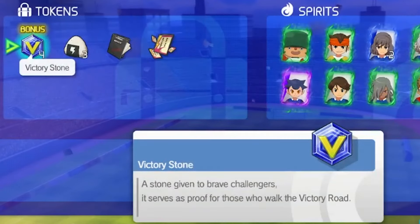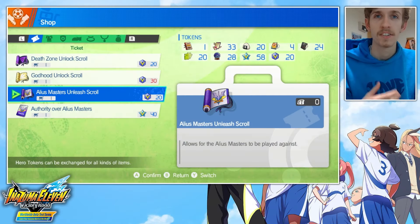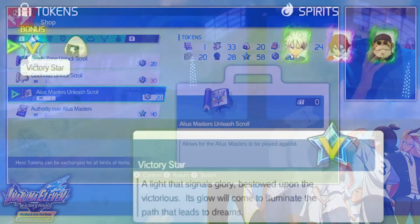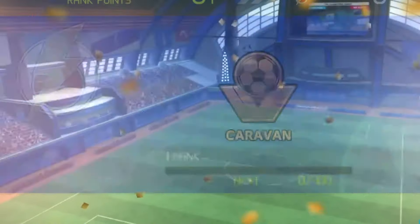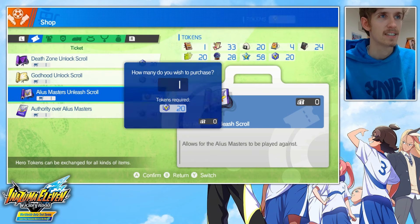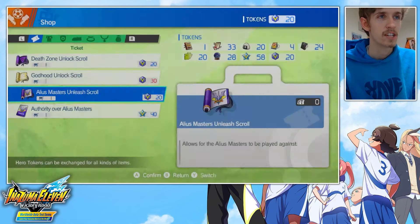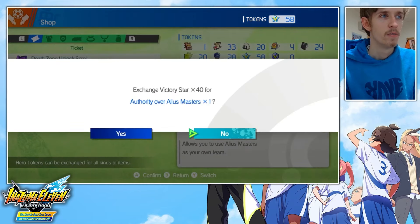You get Victory Stones from doing solo matches against bots — like the Inazuma All-Stars and National Champs — while you get Victory Stars from doing online matches, whether that's casual, ranked, or lobby. Grind up 20 Victory Stones and you can buy the Alias Masters Unleashed Scroll, which lets you play against them. Then grind up to 40 Victory Stars and you can buy the Authority over Alias Masters.